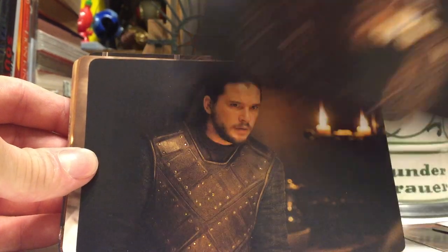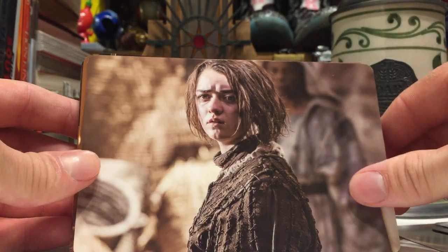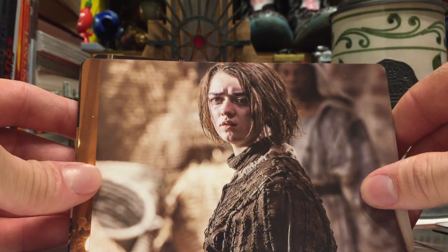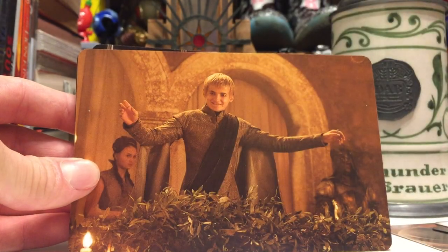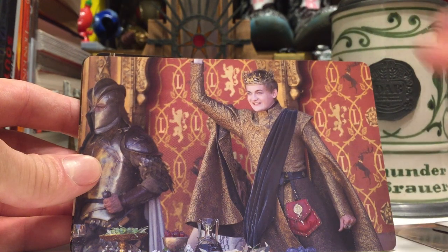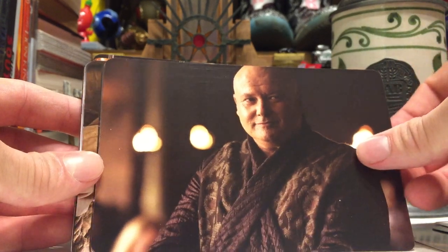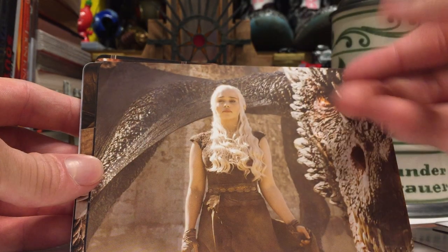Gilly and Sam before they do something strange — watch out. Jon Snow before something strange happens to him. Arya — she looks sad but also like she doesn't care. Not a bad picture of Joffrey, looks like a good king there. Another picture of Joffrey — there's a lot of pictures of Joffrey. Varys with a little sly smirk on his face — you don't see him like that often.